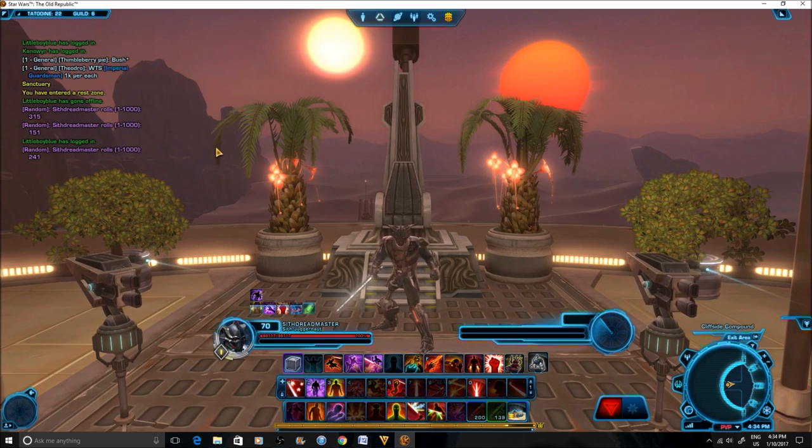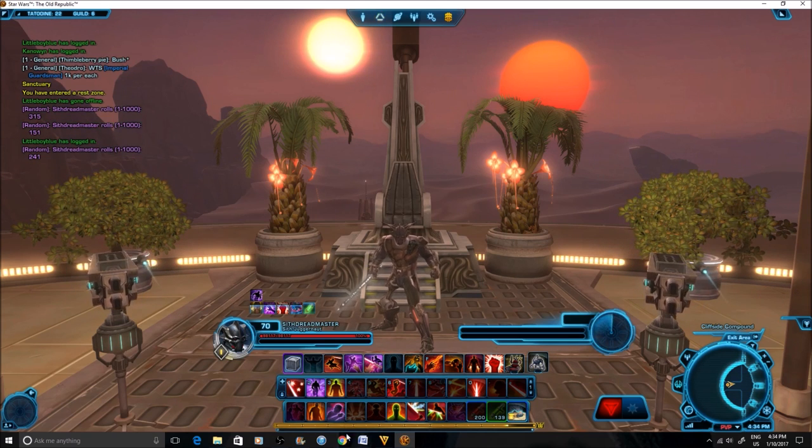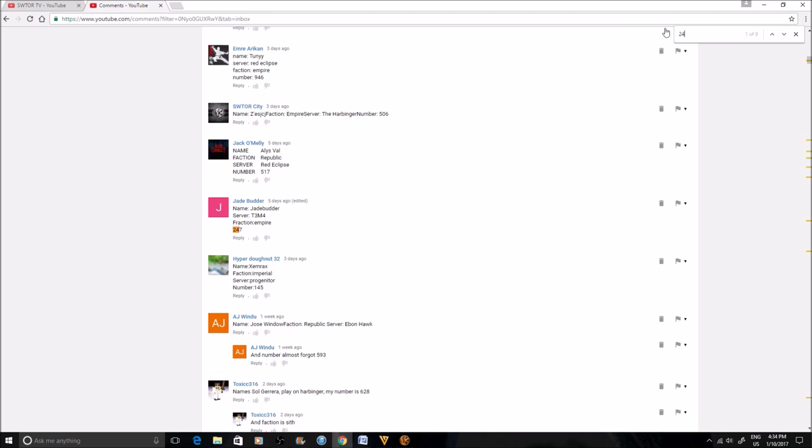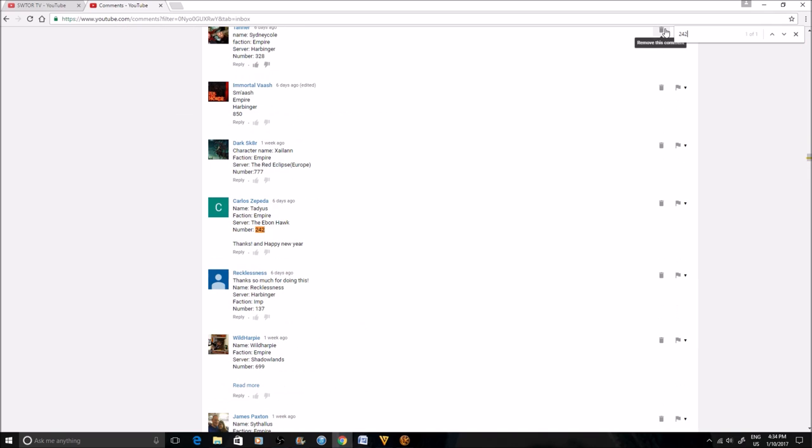Rolling for the third place prize, an Unstable Arbiter's Dual Saber — once again a pretty low number. The number is 241, which no one has. Going to 240 — no one has that. Checking 242 — one person got this. Taddeus, congratulations from the Ebon Hawk! So we have three different servers, and I'll be transferring a lot of characters over. You are the winner of an Unstable Arbiter's Dual Saber.